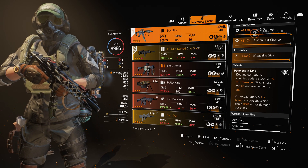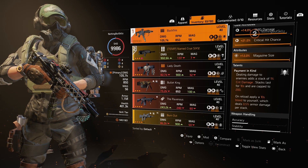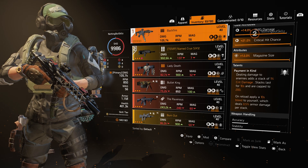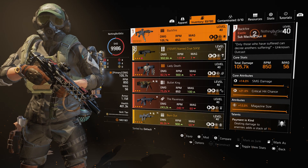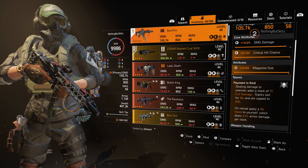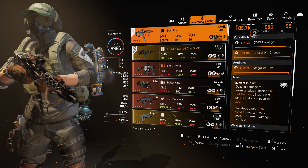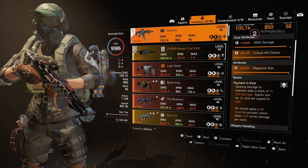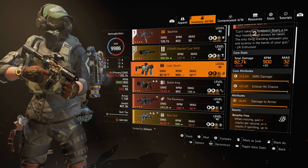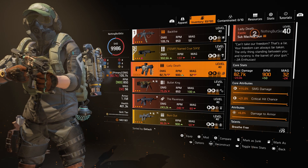What makes this weapon so cool and unique is the talent Payment in Kind. Dealing damage to enemies adds a stack of 1% critical hit damage. Stacks last for 10 seconds and are capped at 200 — so you can get up to 200% extra critical hit damage, which is pretty insane. On reload, it applies a 10-second bleed to yourself, dealing 0.5% armor damage per stack.